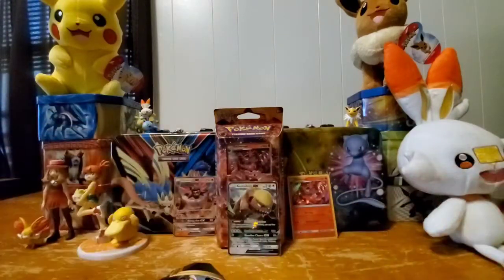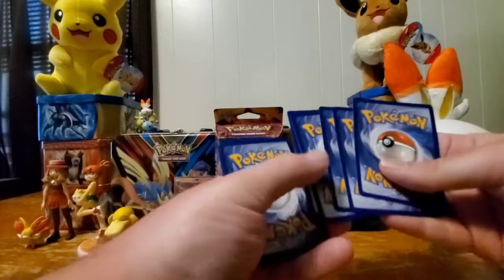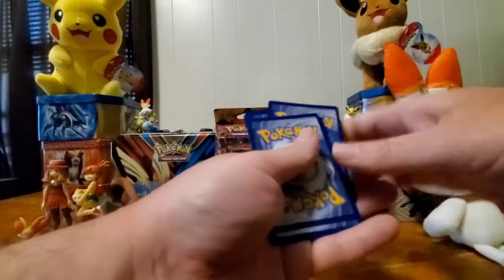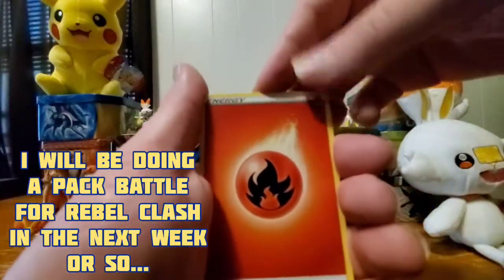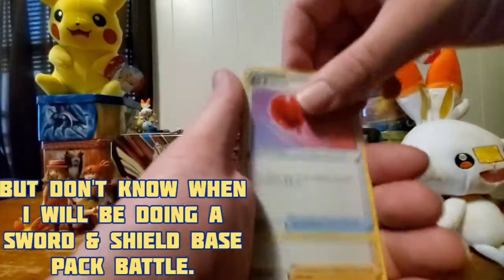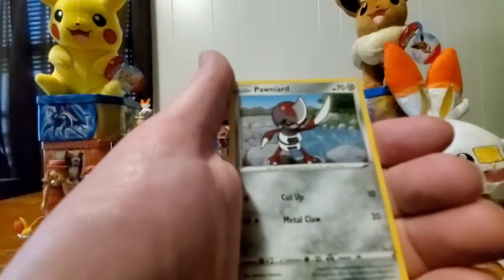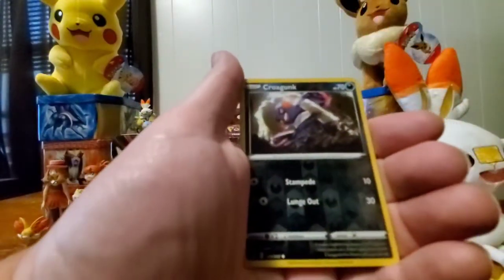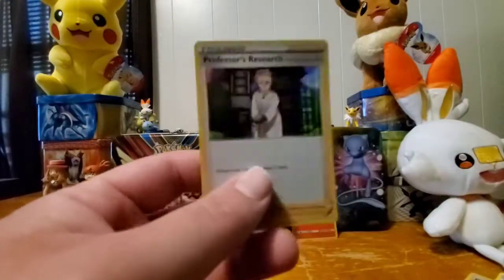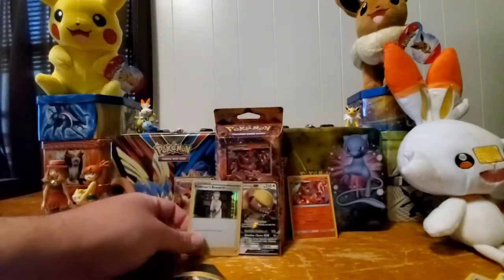I'm going to open this Sword Shield base pack. I won't look at the code cards — just to keep things a little more interesting and save those packs for future pack battles. Let's see: maybe a fire type... we got an Air Balloon, Poké Kid, Heatmor, Gastly, Pawniard, Sizzlipede, Yamper, Clobbopus, and a Rose holographic — that's a pretty nice holo I've pulled before. Also got a Special Researcher, and I did recently pull a full art of it.